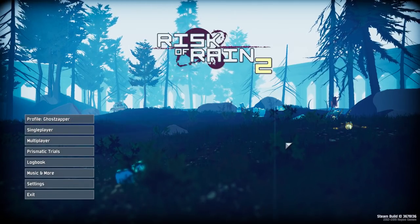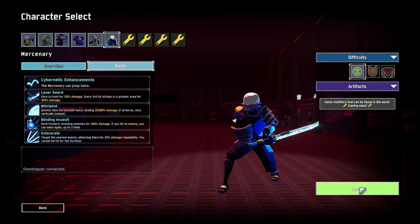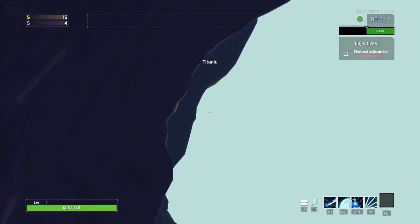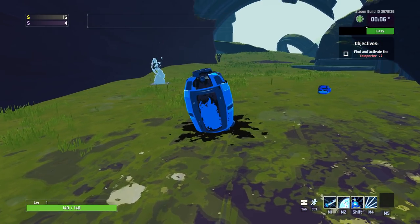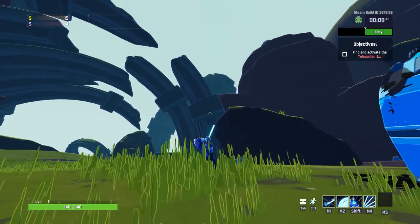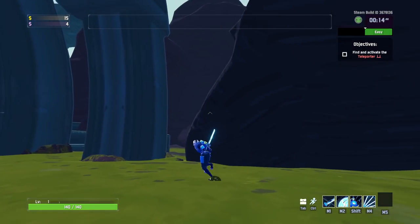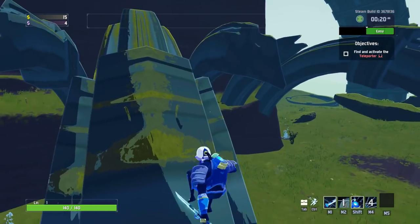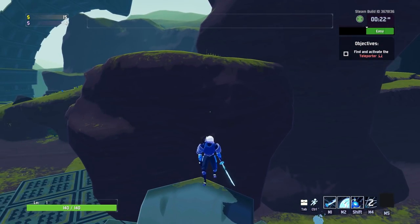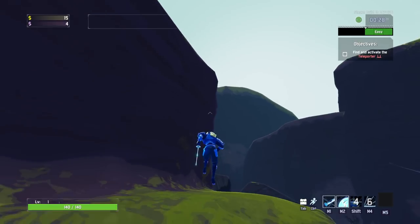Hello! Today I'm going to show you all the unique altar locations that I have found — the newt altars, that is. We're going to go ahead and play the Mercenary on Drizzle so we can get this done as quickly as we possibly can. The Mercenary obviously has a plethora of movement options in their kit. I have found 16 unique newt altars. If there are more, I would be more than happy to hear exactly where they are and make an addendum to this video. I do feel somewhat confident that there are only 16 because the challenge is 8 unique altars — 50% of which is good.